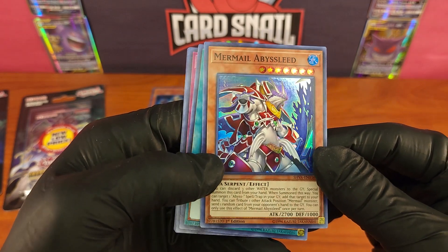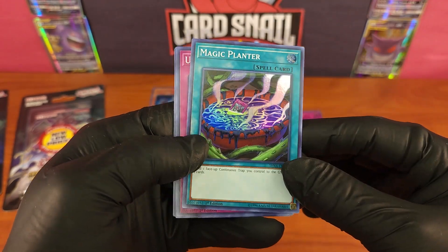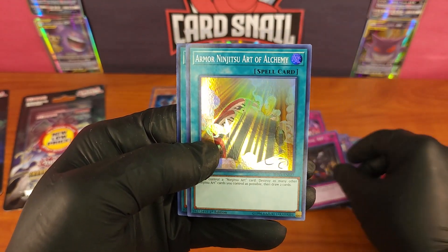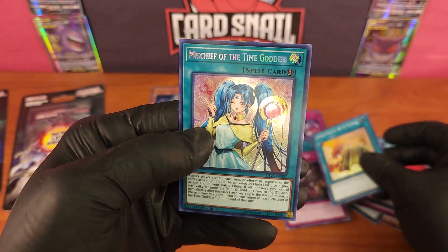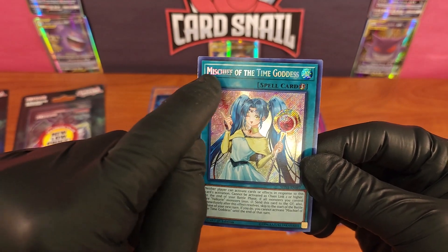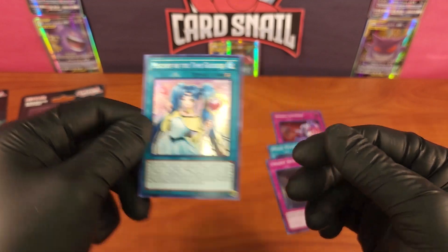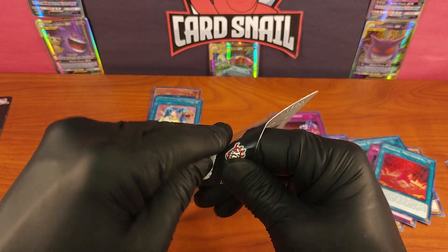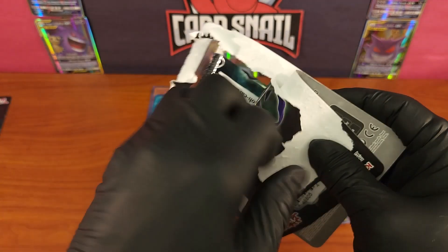Mermail Abyss Sleed — just unreal. Magic Planter again, so clearly not that rare of a card, but we're still happy to get it. Urgent Ritual Art. Armor Ninjutsu Art of Alchemy — very cool. And Mischief of the Time Goddess — that's how you know the Yu-Gi-Oh rarity: see how the letters themselves are also holo. What a cool card; she's got that real anime cutie feel. Anyone who follows the channel knows I'm a big fan of the cute anime girls.